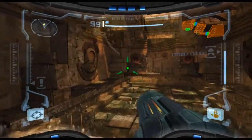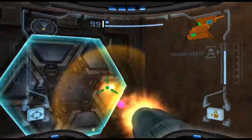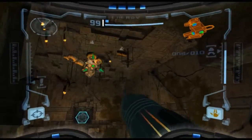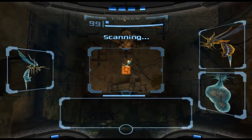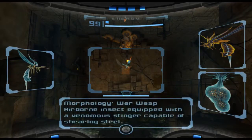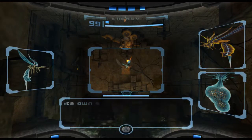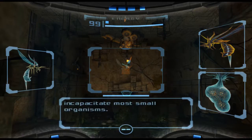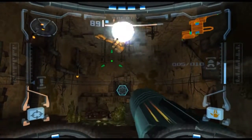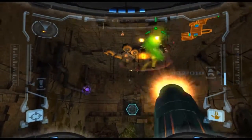We can head straight through to the next area. War Wasp — airborne insect equipped with venomous stinger capable of shearing steel. The War Wasp rarely strays far from its hive unless it's pursuing an immediate threat. It attacks with no particular regard for its own safety, dive-bombing its enemy with stinger extended. Fast-working toxins from the stinger can incapacitate most small organisms. I'll take this hive out first, otherwise these guys just keep regenerating.